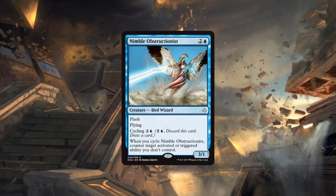It's a stifle effect on a flash flyer. On the base side we have a three-mana 3/1 flash flyer — like a Vendilion Clique base. But if you cycle it for three mana you get to stifle an ability plus draw a card. The key question is: are there activated or triggered abilities worth countering? If yes, Nimble Obstructionist is a very good constructed card.